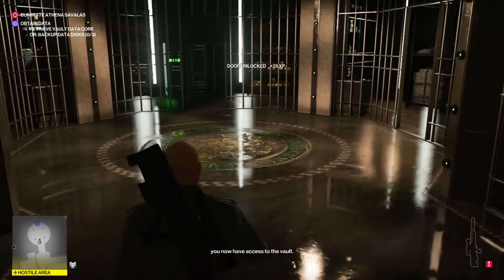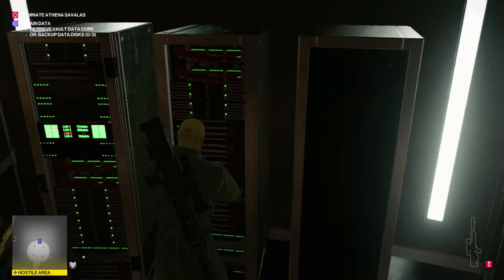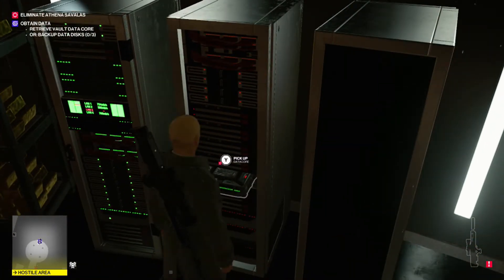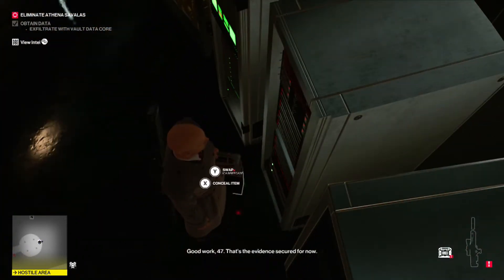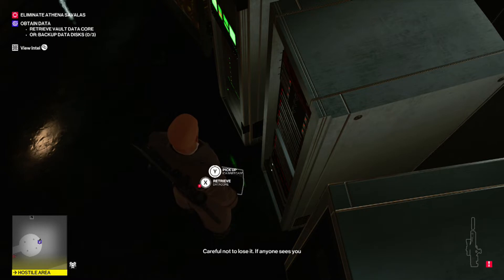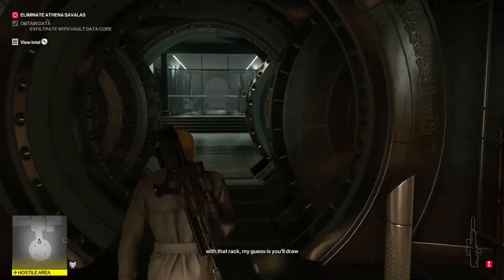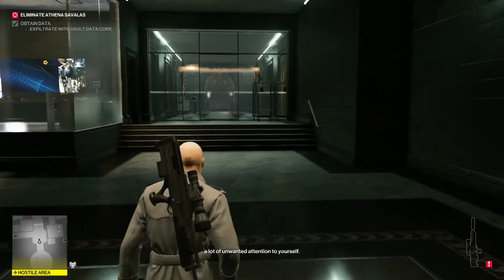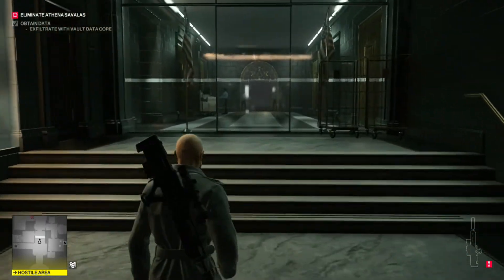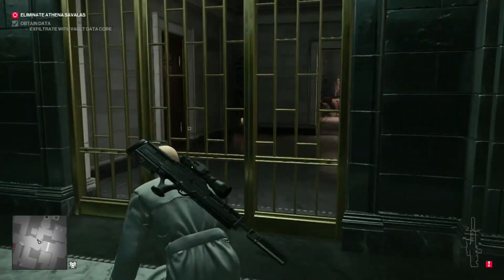Now that we've made it into the vault, go ahead and grab the data core after turning off the security system. You want to throw the data core inside your briefcase — otherwise if anybody notices you with it you will immediately be attacked on sight. We're going to take it in the briefcase up a couple of floors until we get close to our main target. Follow along with where I'm going and I'll meet you up on about the second floor.